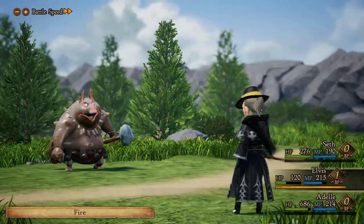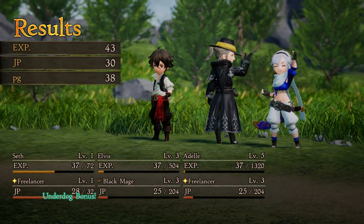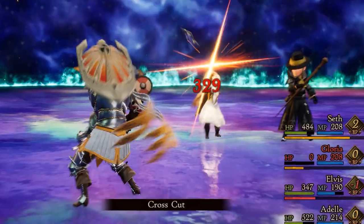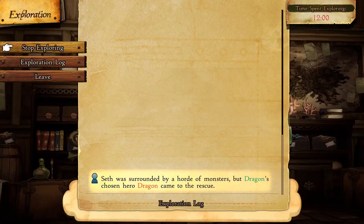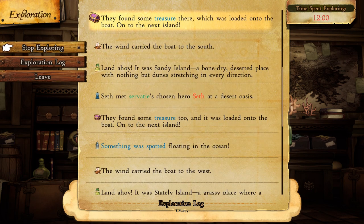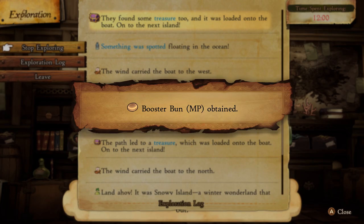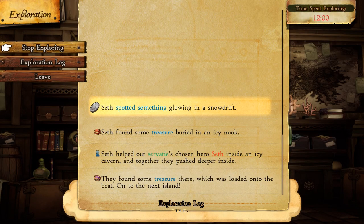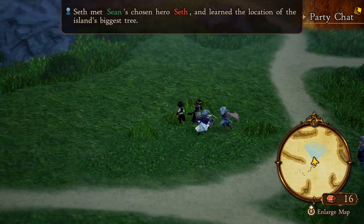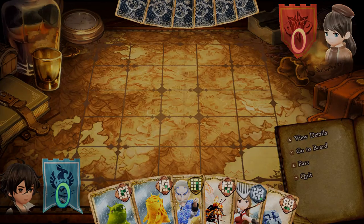One piece of advice: master the Freelancer class as soon as you possibly can. This will unlock 2 passive abilities that greatly increase the amount of job points you earn in battle, making it way easier to unlock abilities for each new class you get. Another way to make your experience easier is through the ship sailing feature. You're given access to a ship you can send off to explore, and after a maximum of 12 hours, you can call it back where it will share the treasure it found. You'll almost exclusively get money or items like JP or experience orbs to make your team stronger — improving your team even when you're not playing.